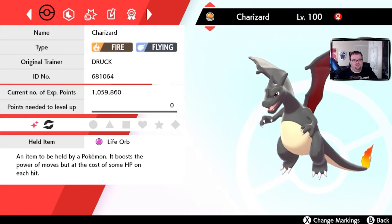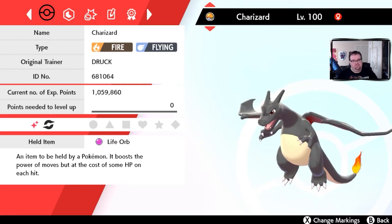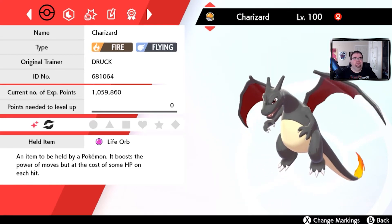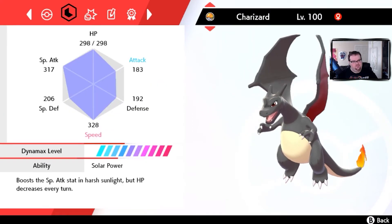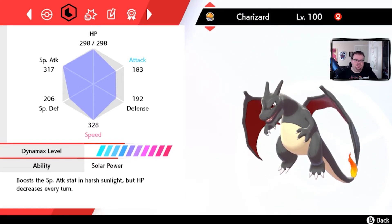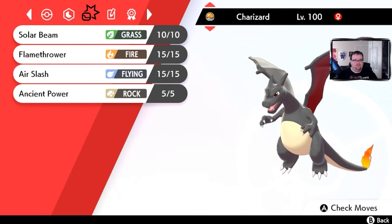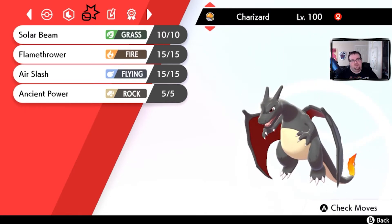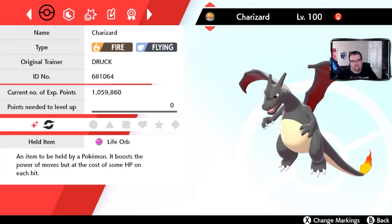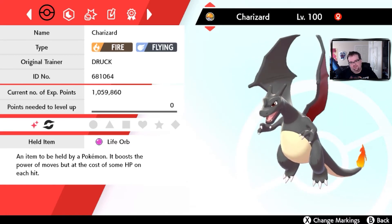Charizard — always gotta go with the black and red Charizard. He's holding a Life Orb, which boosts moves at the cost of some HP. I hatched this Shiny Charmander myself. He has the hidden ability Solar Power, which boosts Special Attack in Harsh Sunlight but decreases HP every turn. With Solar Power he can use Solar Beam whenever he wants. The moveset is Solar Beam, Flamethrower, Air Slash, and Ancient Power. Charmander was really hard to get a Shiny of — it took forever — but now we have a Shiny Charizard who's really good in Max Raid Battles.